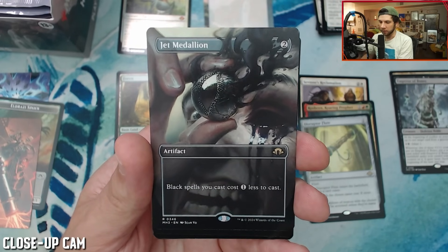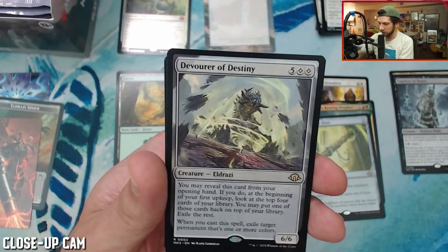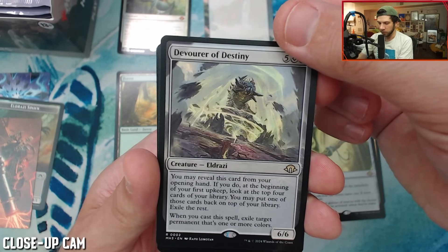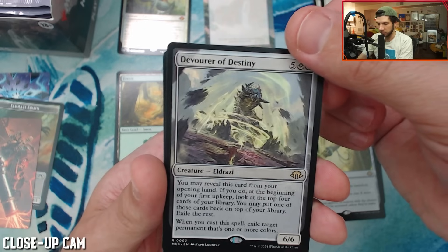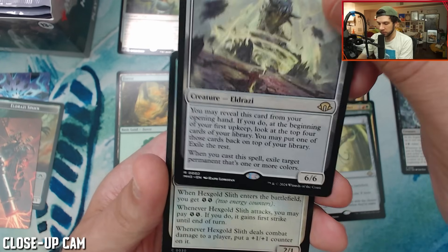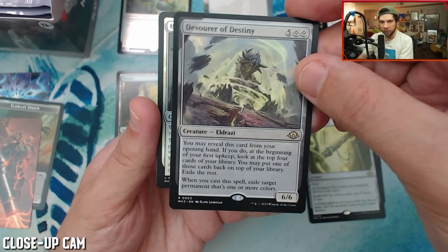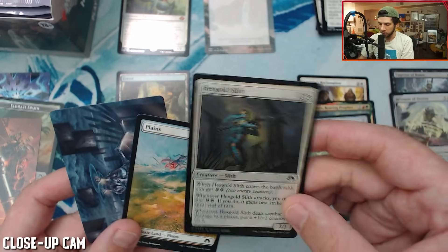The medallions look really nice. This one is pretty sweet with that very creepy art. Men of the Mend, then a Devourer of Destiny — big Eldrazi theme in this set as I'm sure many of you know. You may reveal this card from your opening hand; if you do, at the beginning of your first upkeep look at the top four cards of your library, you may put one back on top, exile the rest. When you cast a spell, exile target permanent that's one or more colors — big effects on Eldrazi.